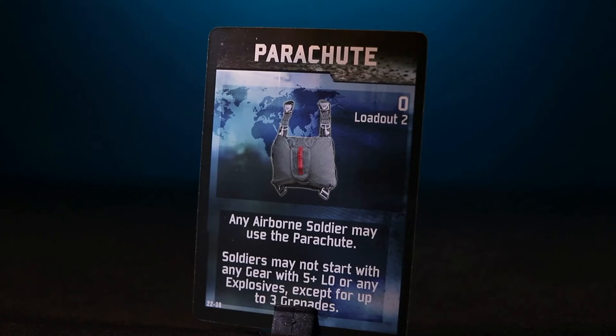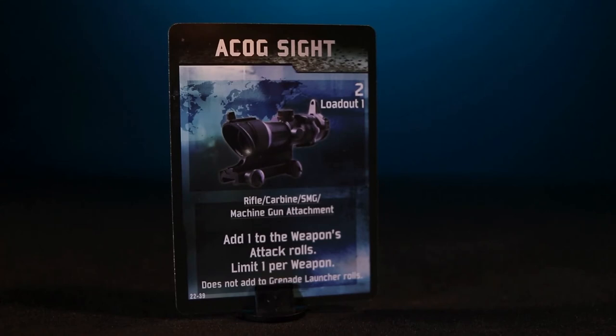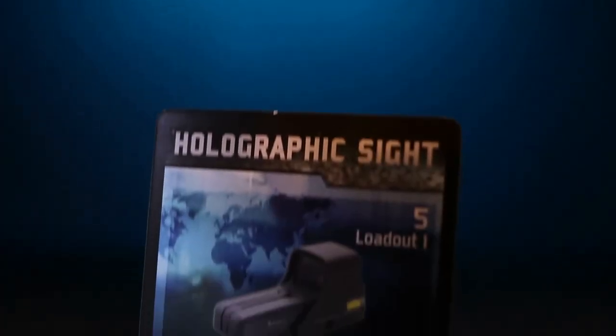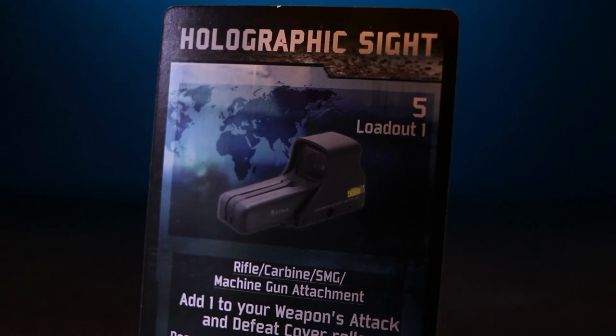The equipment starts with a parachute, which may be used by any airborne soldier. It does limit the amount of gear that can be carried, and the only explosives allowed are up to three grenades. This is where the weapons bag comes in handy, allowing you to carry more gear and equipment. The ACOG sight boosts your weapon's attack roll, save for the grenade launcher, while the scope helps to extend your ability to strike a target at range two. The holographic sight also boosts your weapon's attack roll and ability to defeat cover, assuming it is the only sight, and it does not work with a grenade launcher.